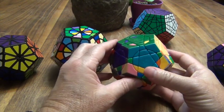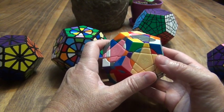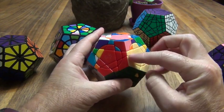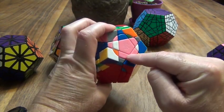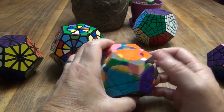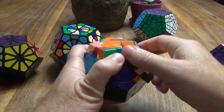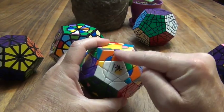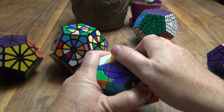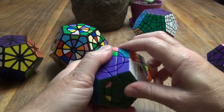The next step is to put these middle-layer edges in, and these are easy — it's the same algorithm as a middle layer of a 3x3. This one is already in. Here's a purple and white which belongs with these edges, so I just rely on these two. I put this where it needs to be, lined up here, and move it in doing Ui, Li, Ui, L, Ui, R, Ui, Ri. This is in, and that puts these in here as well. Just go around the puzzle and do the same thing.